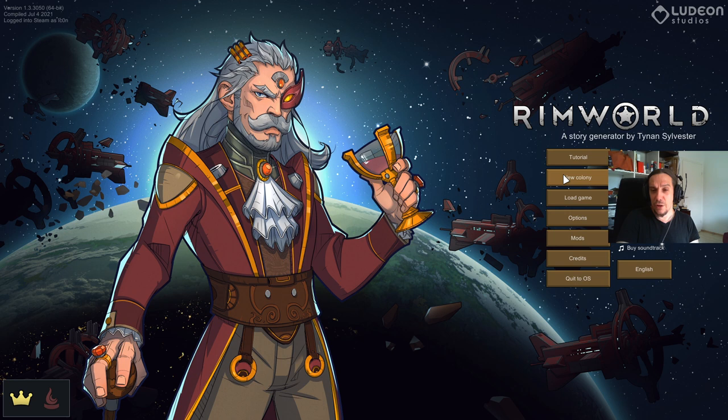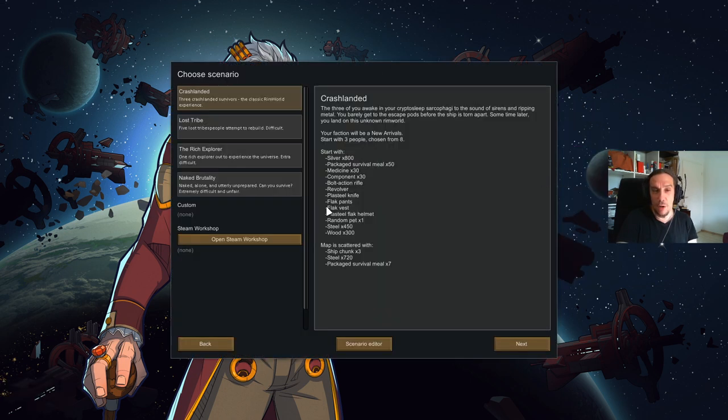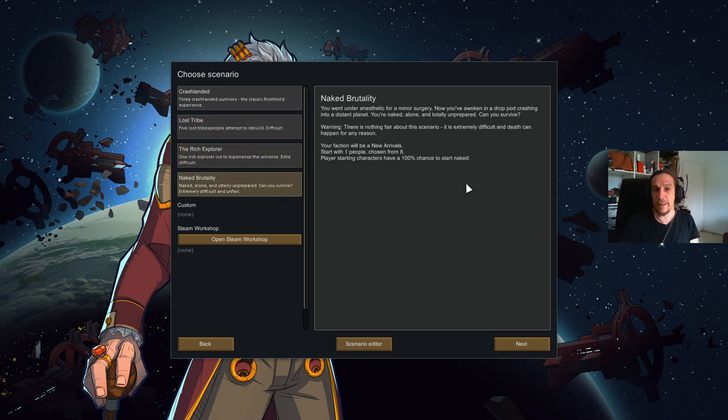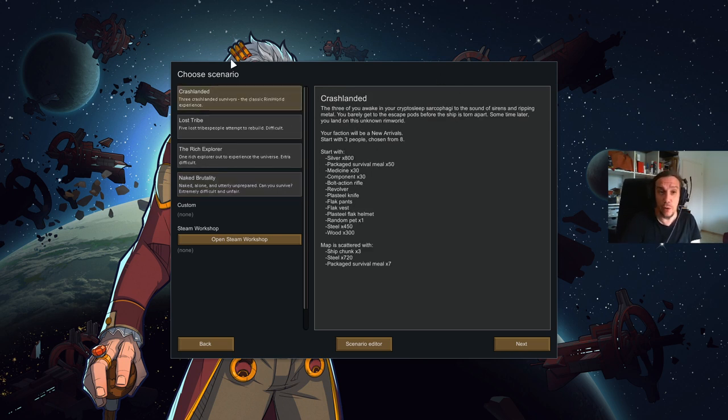To get started we need to found a new colony, so let's press that button. Over here we get to decide which starting scenario we will take. The crash-landed scenario is the most balanced and common experience, and we're going to play that one. There are also different backgrounds available, from a lost medieval tribe to a complete naked start without anything. We're going to start with three people equipped with a couple of items — money, food, weapons — we have what we need to establish a good foothold.